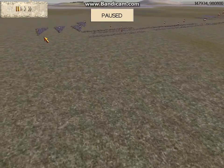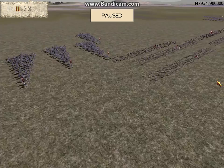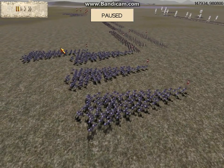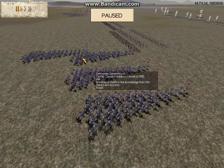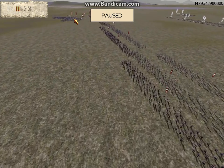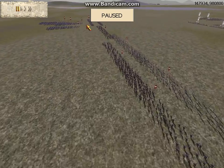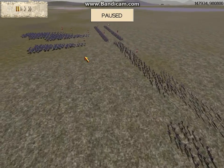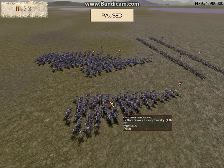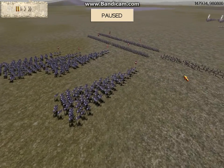Let me show you what he brought because I didn't really look at it when I watched the replay myself — I just looked at my side. He brought 8 units of Gothic Cavalry, 4 on each side.